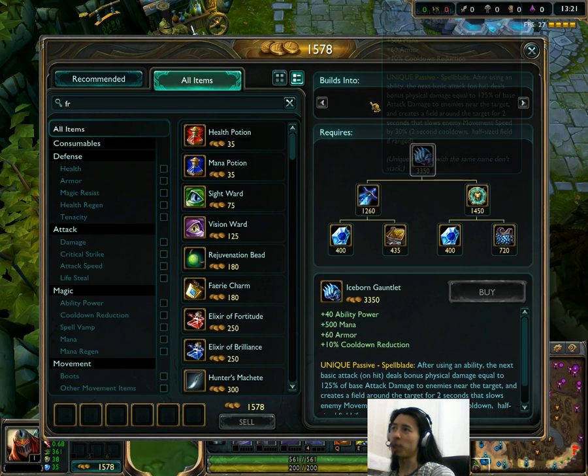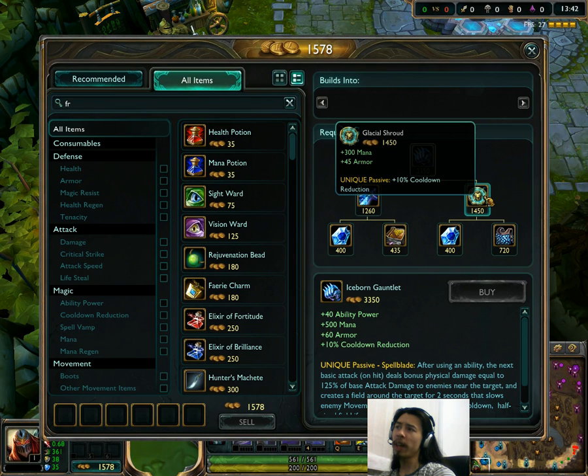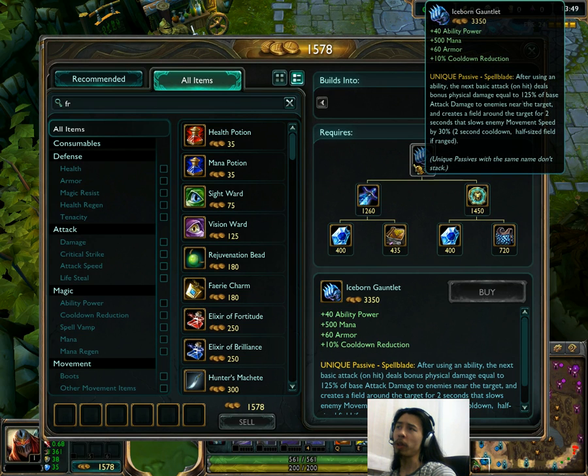Iceborne Gauntlet has been changed. The cost has gone down slightly — from 3,400 to 3,350, so a very minor cost reduction. But the cooldown reduction has been nerfed to 10% from 15%, going down along with Glacial Shroud. Also, if you use it on a ranged character, the slow field size you create has been reduced to half, so that field is much smaller now. This will affect champions like Ezreal, who I've been seeing build Iceborne Gauntlet a lot, and Nidalee as well.